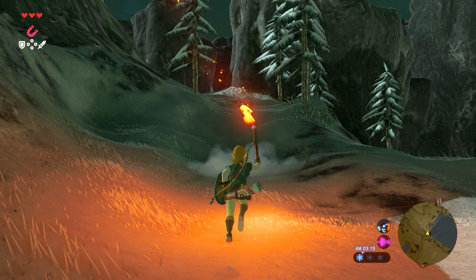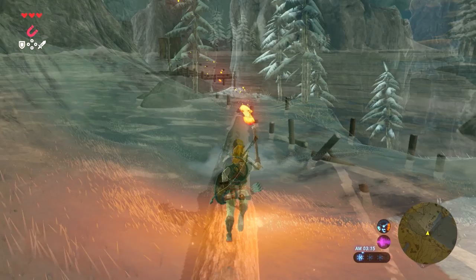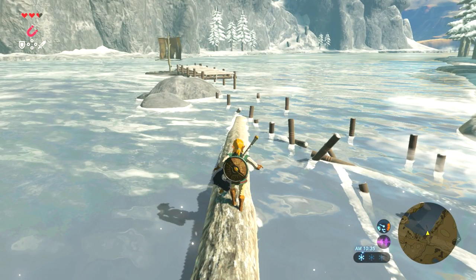This next one is Link with a lit-up torch going through a snowy wooded mountain area — really cool. I love the way the snow areas look. The one after that shows him crossing a log bridge he made to cross some very cold water.